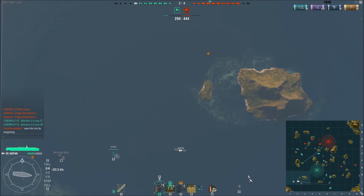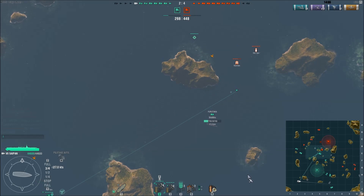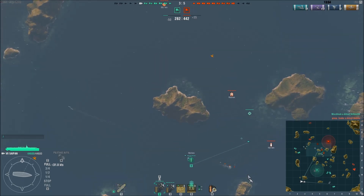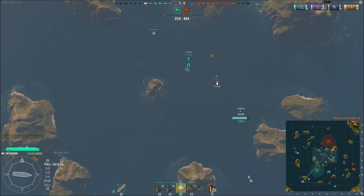J'envoie ma chasse au centre pour contrer sa force offensive. J'ai une escadrille bien en avant pendant que l'autre vient juste de décoller. Une escadrille de torpilles est en train de se recharger. Le Furutaka n'est pas bien — il devrait avoir du mal à éviter ses torpilles. On va perdre un Furutaka de plus, ce qui nous fait six bateaux perdus contre seulement trois.